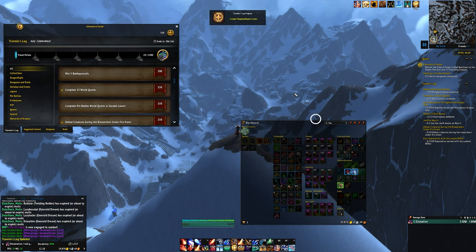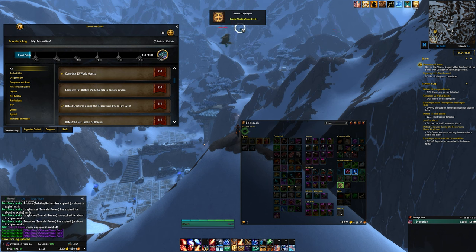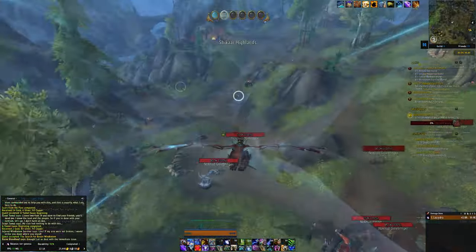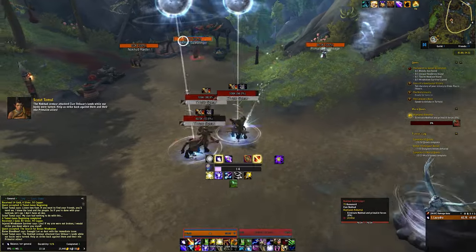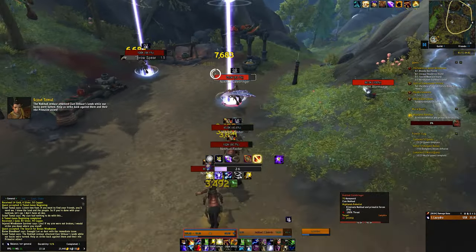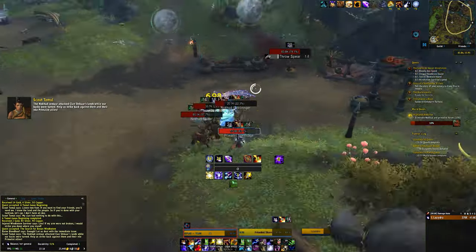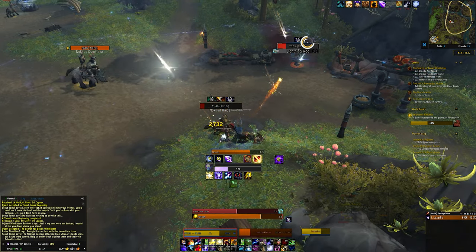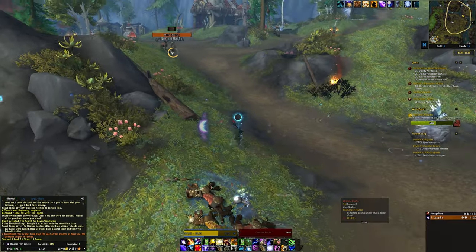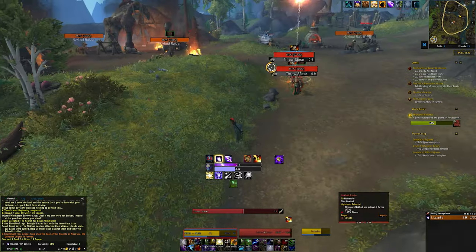These next two objectives go hand in hand really nicely with reputation gains and general completion: complete 15 World Quests in the Dragon Isles and complete 30 quests in general. Bear in mind these quests can be done in any area of the game, but doing them in the Dragon Isles is most efficient. For the quest objective, because you need twice as many quests as World Quests, try to focus on really small quests — like handing in Trophies of Glorious Combat for the Iskar and Tuskar factions. Some World Quests also count as regular quests, which is a bit strange.